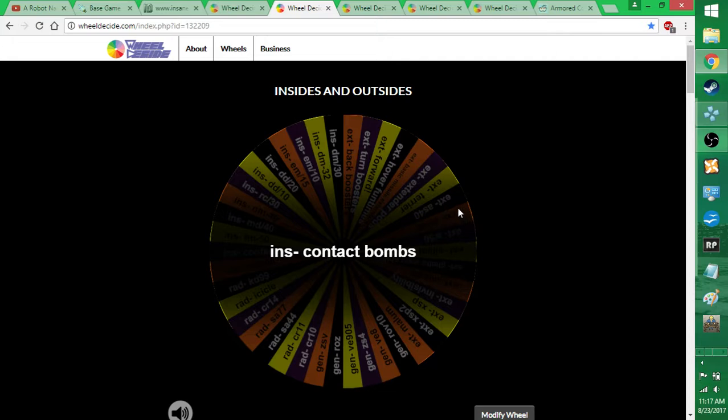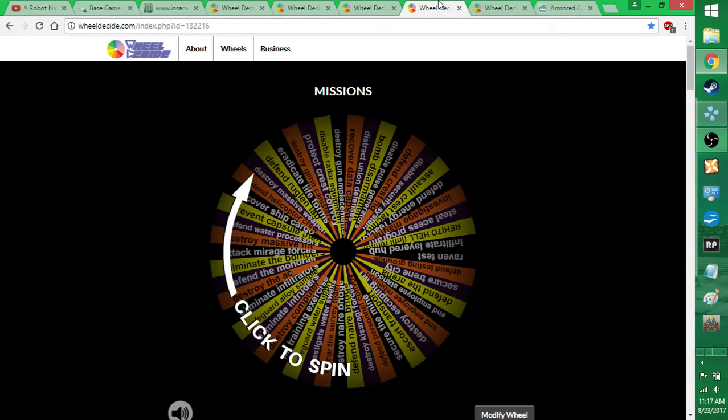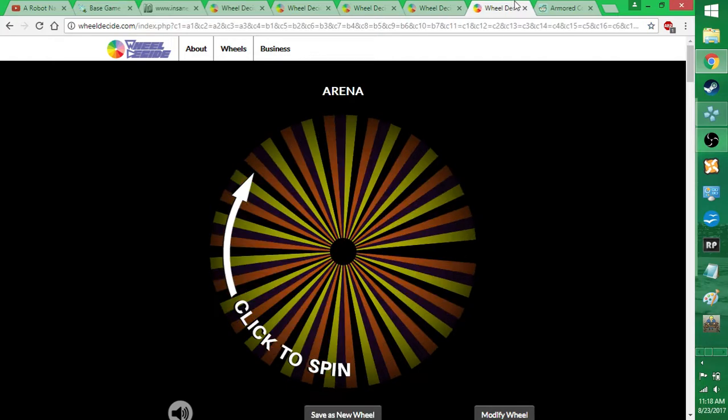Insides and outsides — so essentially generator, radiator, insides and extensions — and then arms, which are all the weapons. The optional parts are entirely freeform, so I can do whatever I want with them. Randomizing them didn't really seem to make anything more fun; it just made it a little bit annoying when I couldn't use the lockbox extender. And then there's missions and arena.